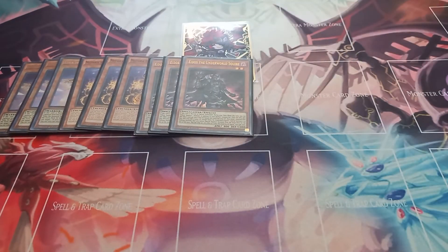Then I play three copies of Eidos the Underworld Squire. Eidos has the effect that if it is normal or special summoned during the main phase, you get one additional tribute summon. And then you can banish it from your graveyard to special summon a monster with 800 attack and 1,000 defense from your deck. You can only use each effect of Eidos the Underworld Squire once per turn.